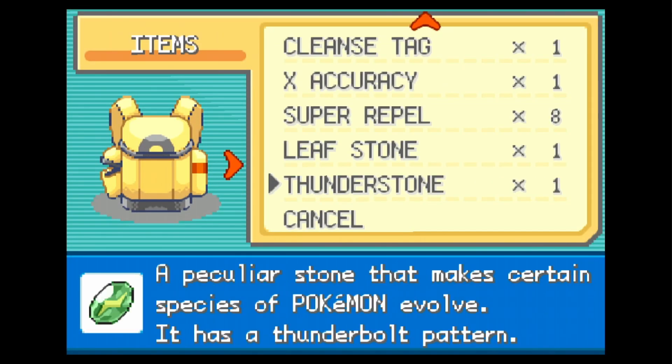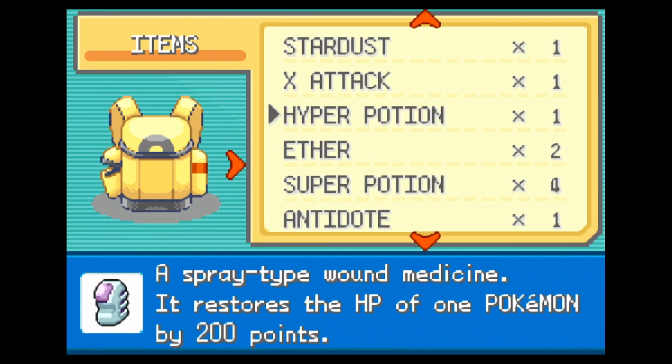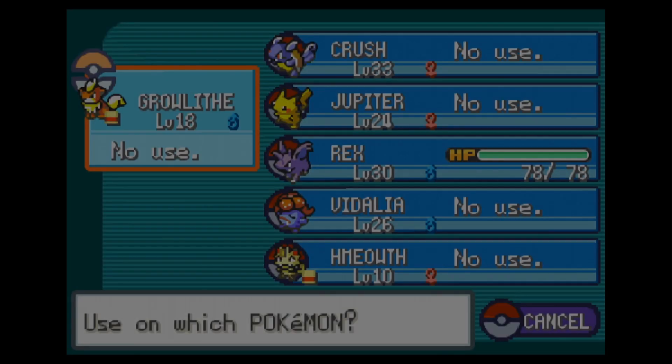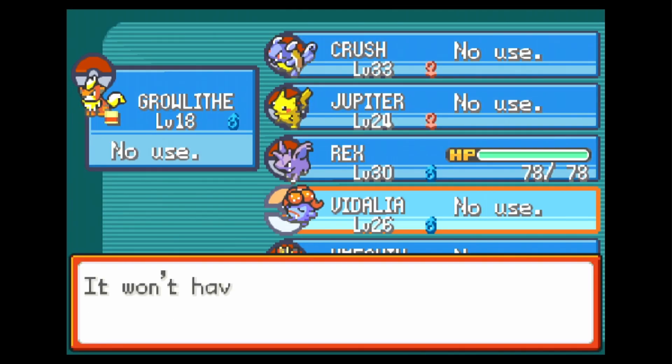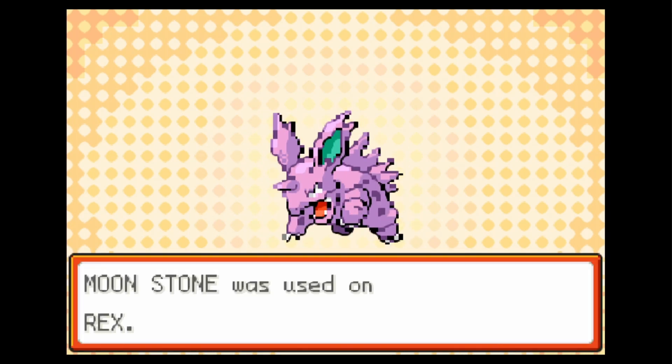It's a grass-type gym, but real quick before we start, I want to take care of something. I looked up the moves that our Pokemon have left to learn, and I'm ready to evolve Rex — not Vidalia — I'm ready to evolve Rex into his final form. We will give Rex the Moonstone.